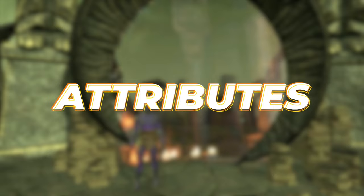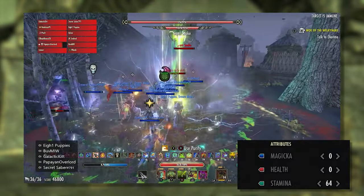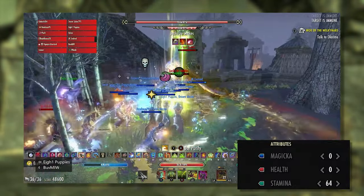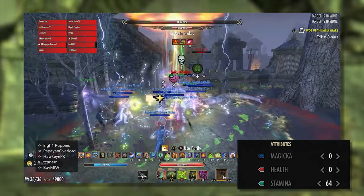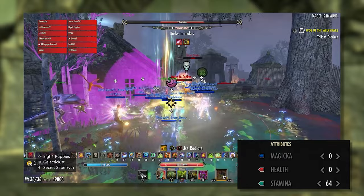Taking a look at our attributes, we will spec all 64 points into Stamina. It shouldn't be necessary for the sake of sustain or survivability to allocate these points anywhere else, so we'll take the highest damage gain by making our Stam pool as high as possible.